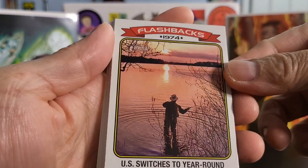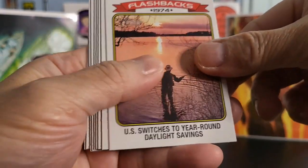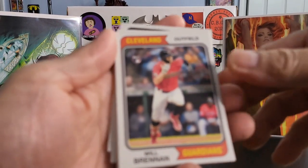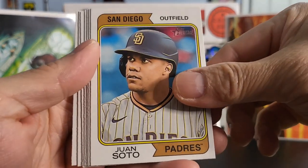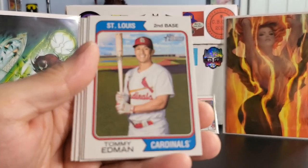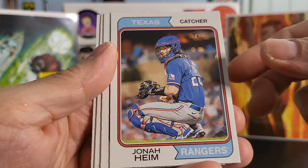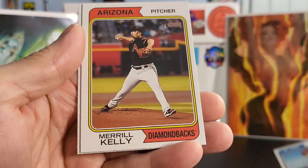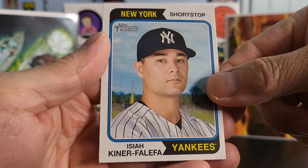We got a Flashback — 1974, U.S. switches to year-round Daylight Savings. We got some unique cards in this set — Flashbacks. Rookie of Will Brennan. Juan Soto. Eugenio Serez. We got a Tommy Edmund. Jonah Heim. Paul Goldschmidt. Meryl Kelly. And the last card in this one is Isaiah Kiner-Falefa.